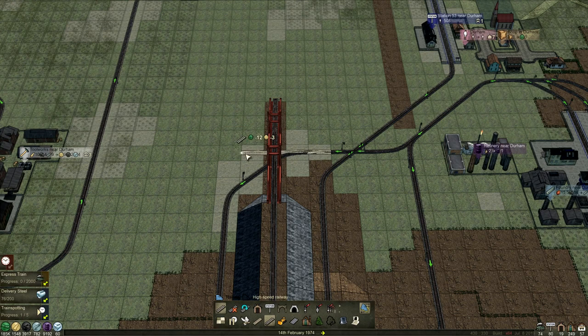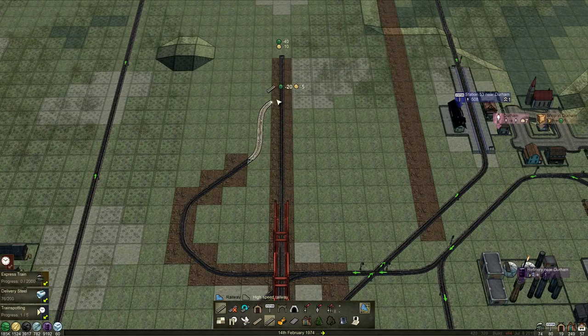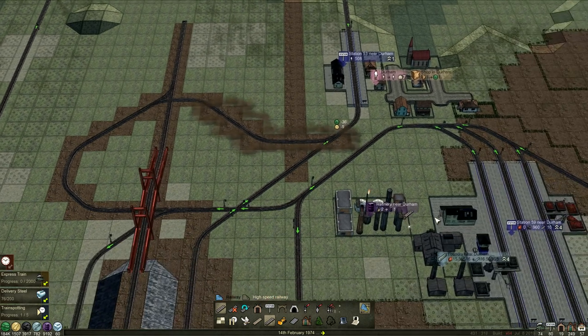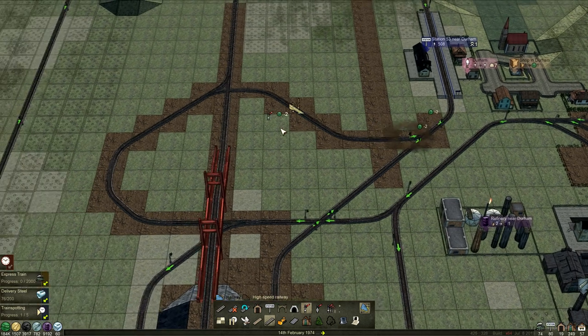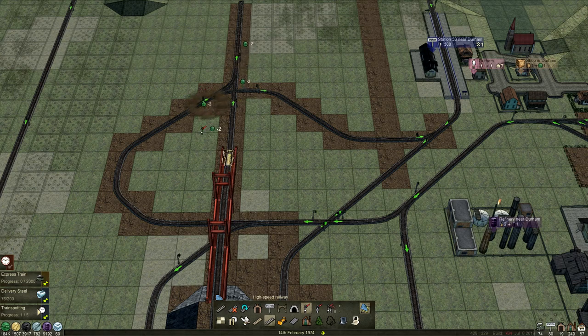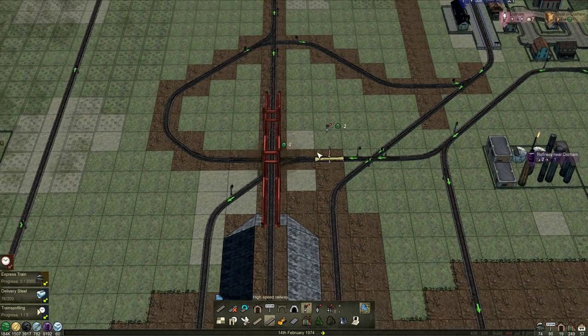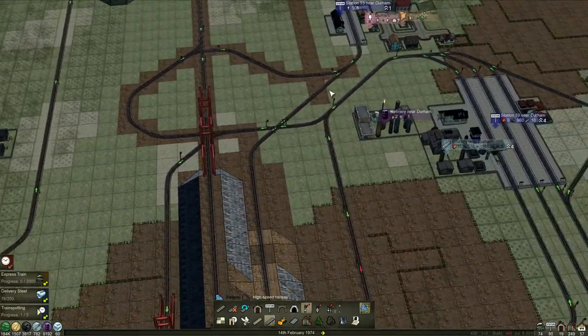That train that we've just bought is going to have real issues getting on here. Unless I have an idea. You can come off that way. Should we have it branch in here? That way we've got a way onto this line as well, because this is only going to be for our passenger or depot access - that's it, that's all that's going to be for. If we signal that up - I know it looks a mess, but it's rarely going to be used. It's only for depot access. Now he should find his way on there.